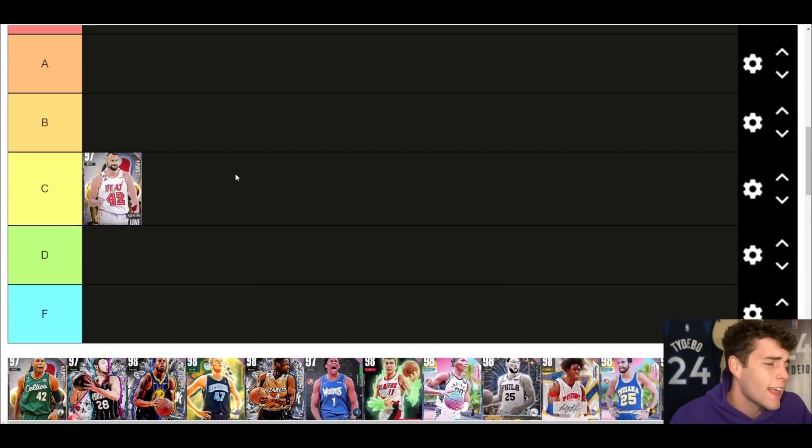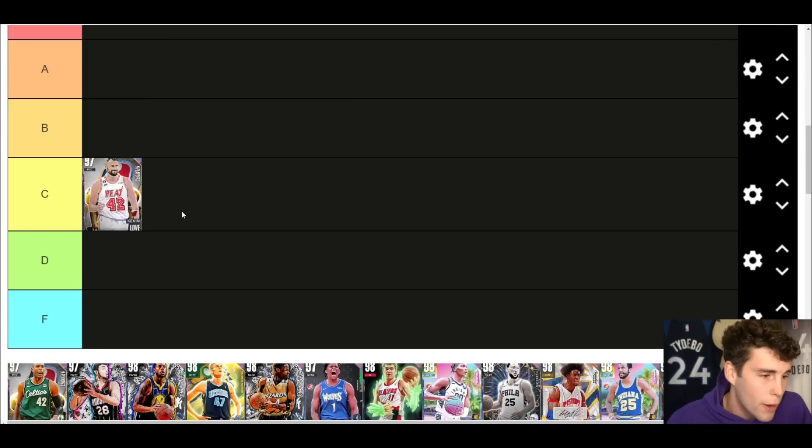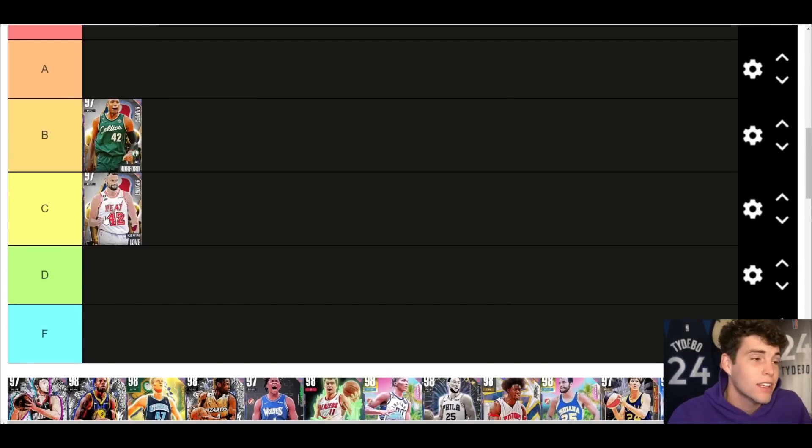Starting off with Galaxy Opal Kevin Love — it's crazy that K-Love is still hooping in the league at his age, but in MyTeam there are way, way better options. Objectively the card is not great: C tier, and that's where I'm leaving him. Al Horford I like more than Kevin Love — his release is better and he'll play better defense — but even so, Al Horford is not great in MyTeam. He's fine, he's okay, just not great.